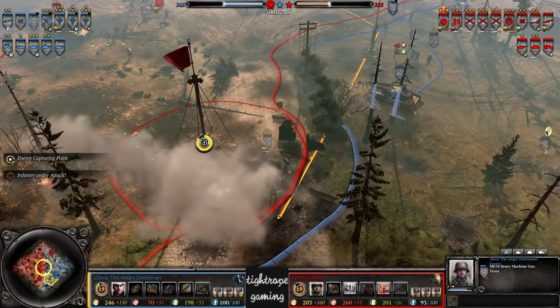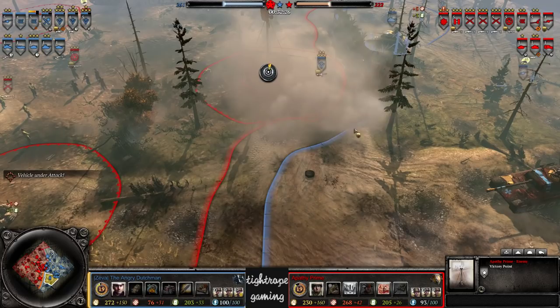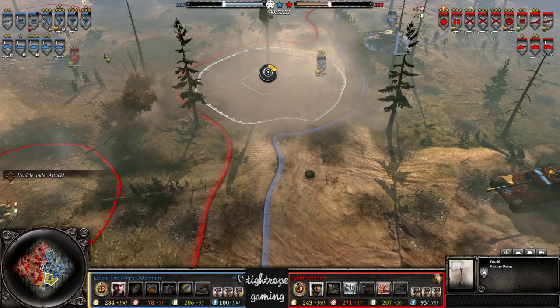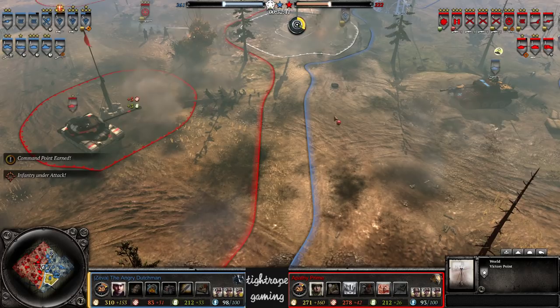Rear echelon smoke into the center — maybe going to look for the capture. Oh he's already got that! Why did he smoke there then? It's just allowing the vulture squad to cap without taking any damage. He was smoking into the center not even realizing he already held the point — it's pretty funny.